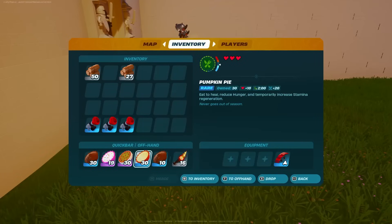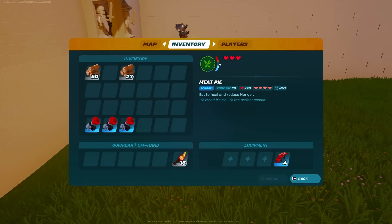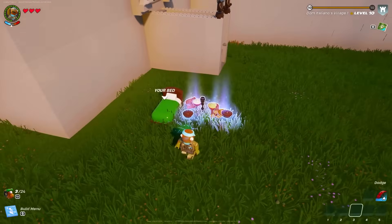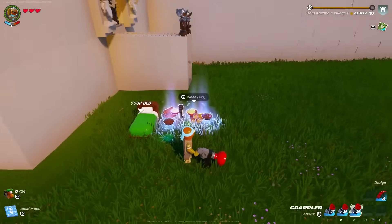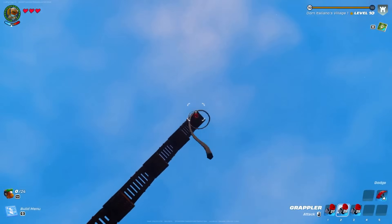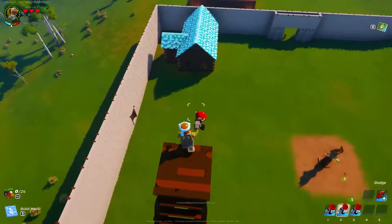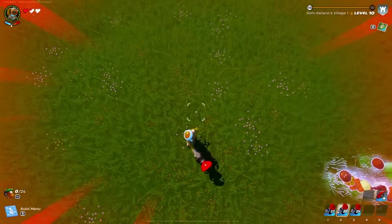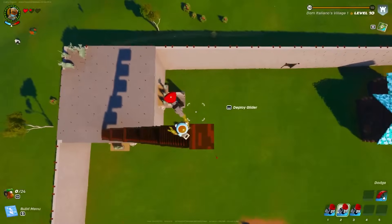I know this isn't the easiest glitch — it's not as simple as placing a chest, throwing your grappler inside, and breaking it. It does take a little bit longer, but it works 100% of the time, which makes it a lot easier than wasting grapplers and materials running around the map. Try this out, let me know what you think in the comments below, and I hope this makes your LEGO Fortnite gaming experience that much better.